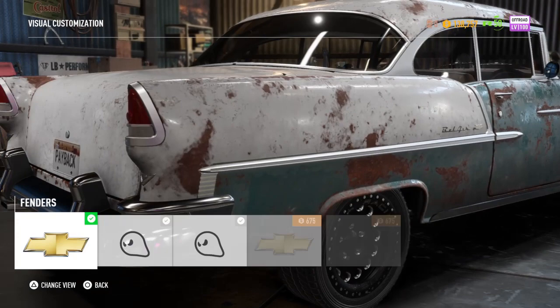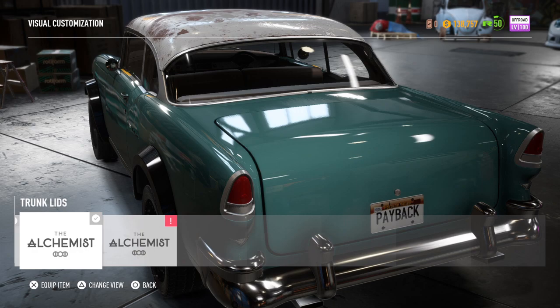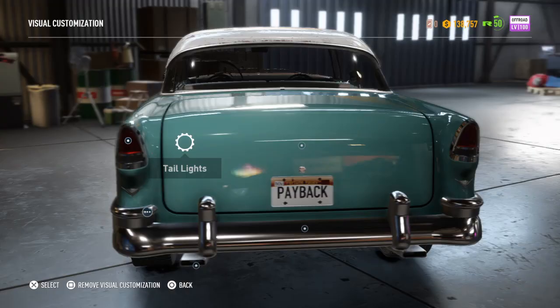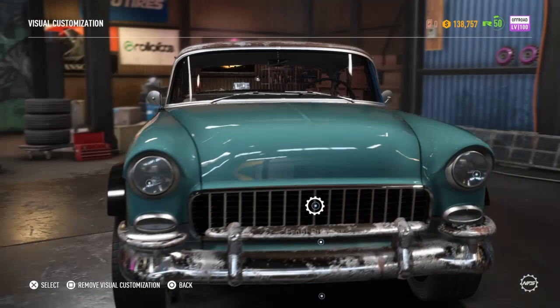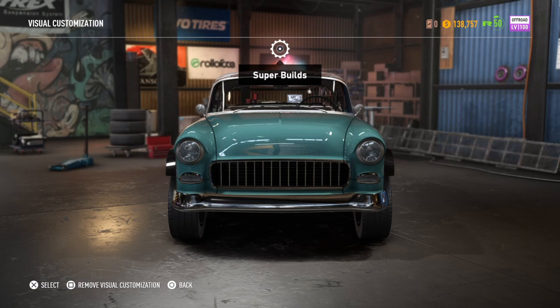First thing you need to do is the front fenders — make them the carbon wide body ones. Then the trunk lid needs to be the unmarked one, that's pretty important. And then these ones because they're just the ones on the car. The hood is the same as the trunk — the unmarked one — then you need this front bumper. It doesn't really matter that much though.